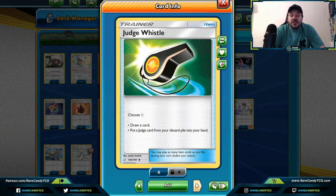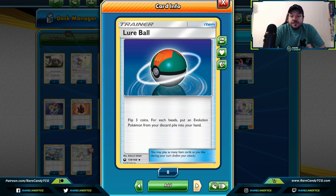Judge Whistle is a little bit of a weird card because it only allows you to get a Judge from your discard pile and put it into your hand. But in a format where we have no N or Marshadow to stop our opponent's hands from growing, Judge seems like it might see a big comeback. Judge Whistle can allow us to use Judge every single turn. If you're not trying to get it back from your discard pile, you can also draw a card, which is a big plus.